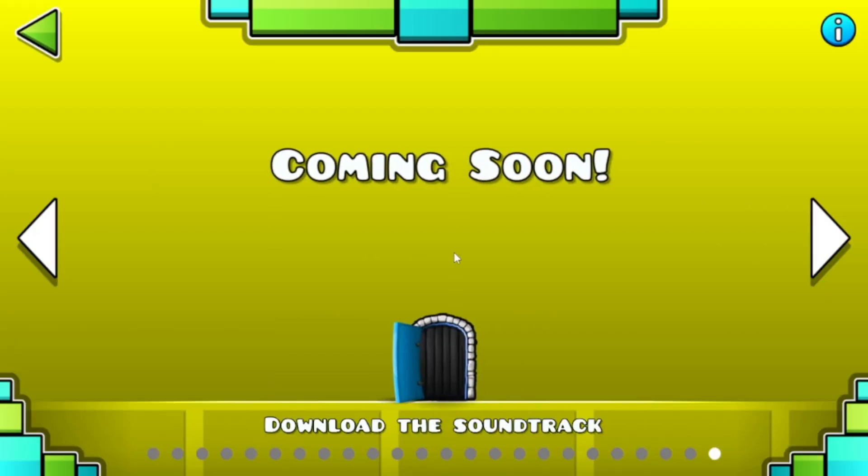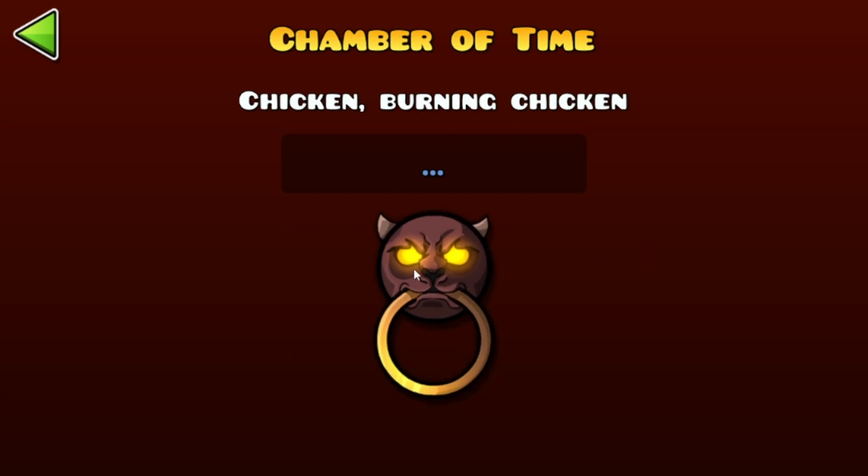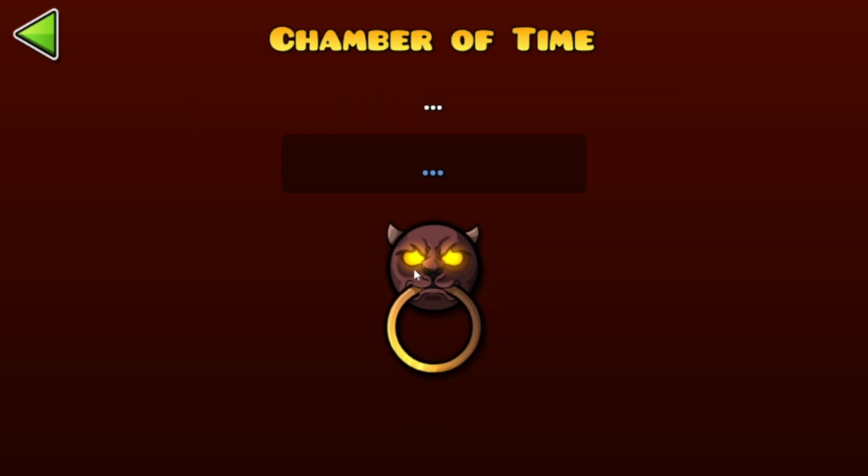Then you go back, he lets you in — he's like 'who are you?' and kind of just lets you stay. You can click on him. I don't know what all the secrets are on this thing, but there will be a chest down here.